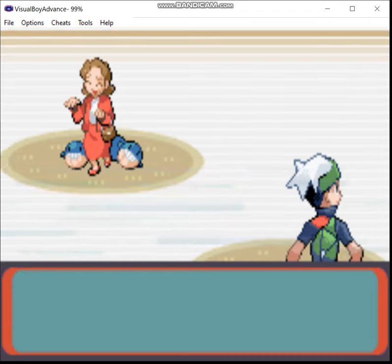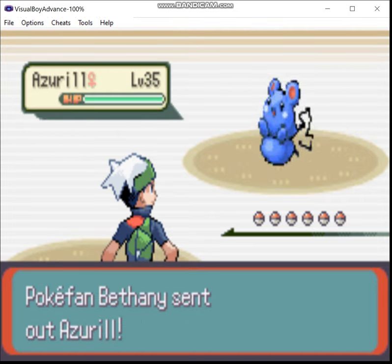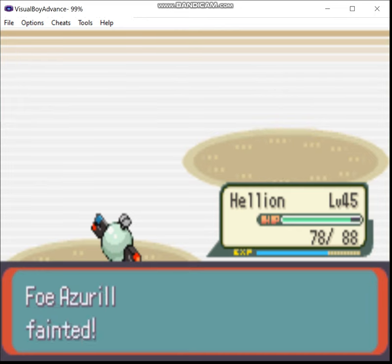What I may end up doing is going to the Abandoned Ship and getting the TM for Rain Dance, giving this thing Thunder, and then Metal Sound. But I'm definitely going to keep Thunder Wave on this one, because that's just a decent support move for it to have — especially since I got rid of it on Magneton.